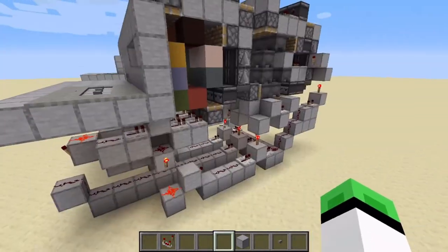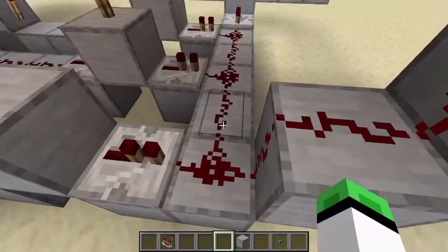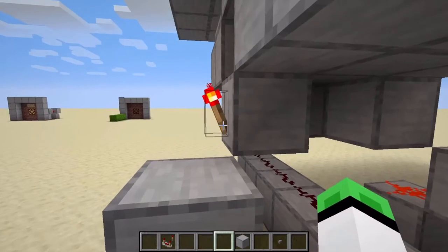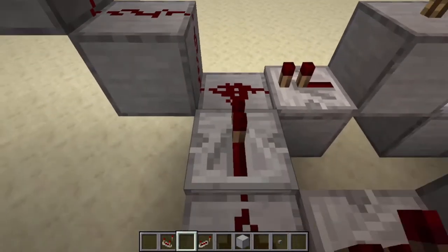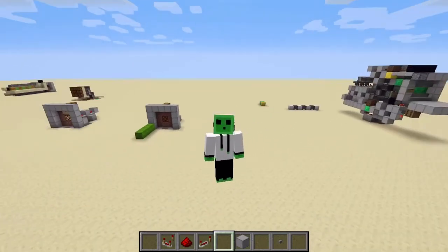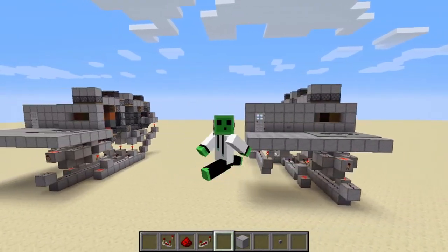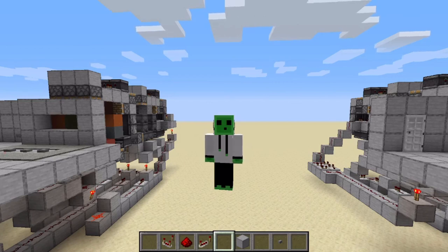That's how you build this color combination lock in Minecraft. As I said, it's tileable — you can push this as far as you want. Every time you add a column you need to extend the redstone line down. The reason I separated the lines like this is so you don't need repeaters for short runs, but if you want to go longer just place a repeater to extend the signal. I only did three colors here but it can go as long as you want. Thank you guys so much for watching — please leave a like, subscribe, and I'll see you in the next video.